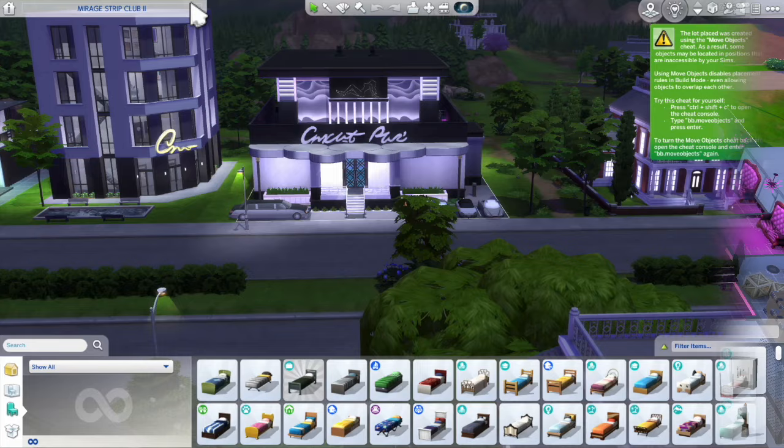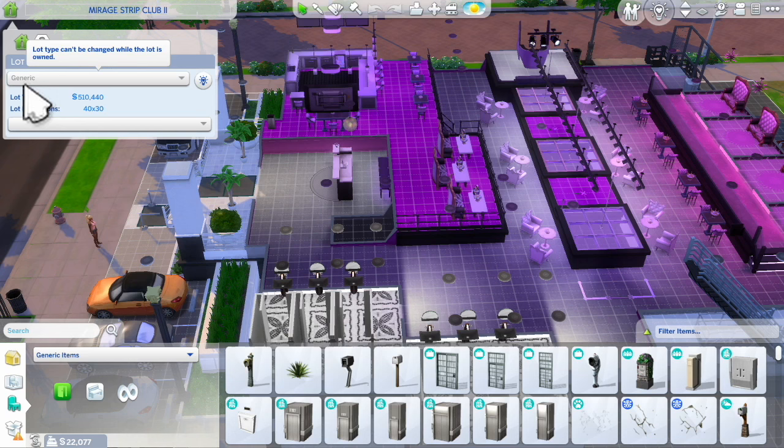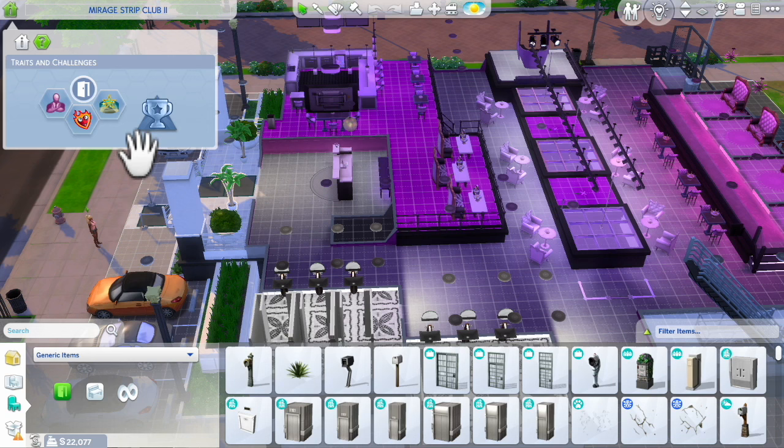When you build the club, you do need to have the lot set as generic, or else it will not work with the Wicked Whims mod. You can add whatever other lot traits you want — I like to have a bouncer — but add whatever traits you want to create the vibe you want at your club. It does have to be set as a generic lot type no matter what.